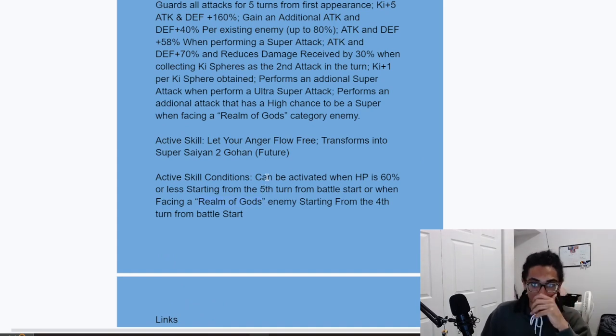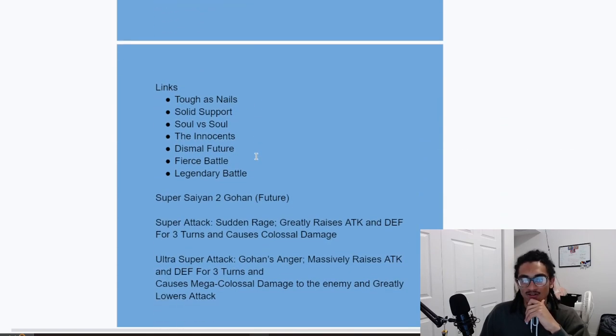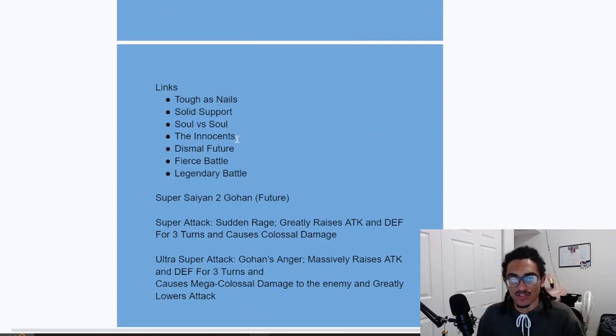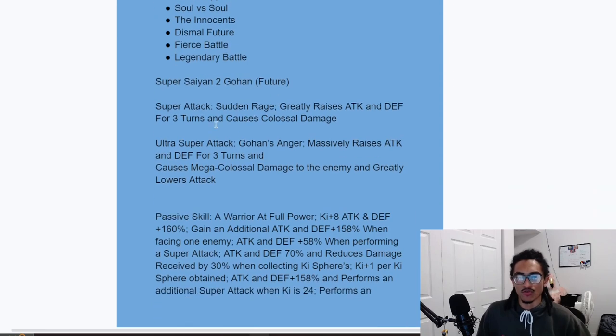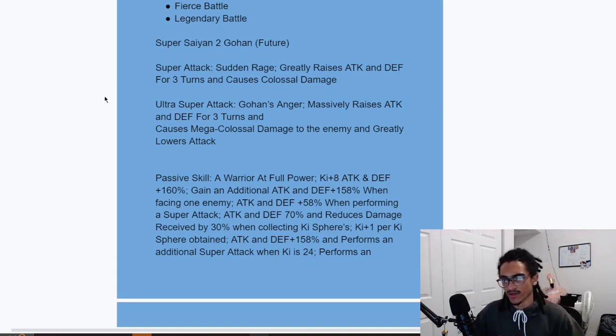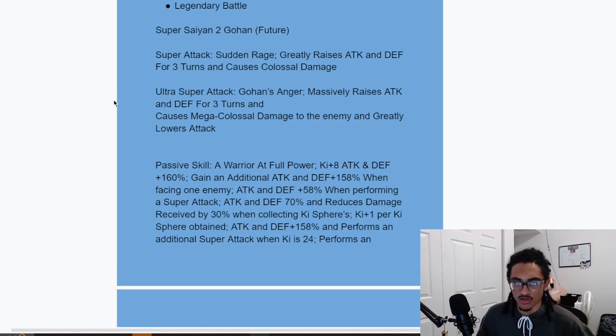Their links are Tough as Nails, Solid Support, Soul vs. Soul — haven't seen that link in a while — Dismal Future, Fierce Battle, and Legendary Power. Super Saiyan 2 Gohan Future has new super attack effects: the 12-Ki, Sudden Rage, gives 50% attack and defense for three turns while doing colossal damage. The 18-Ki, Gohan's Anger, gives 100% attack and defense for three turns while doing mega colossal damage and still greatly lowering attack — that is strong.